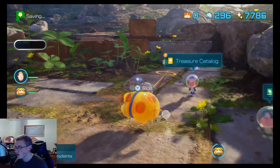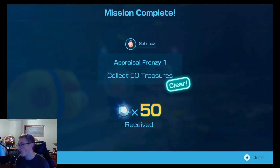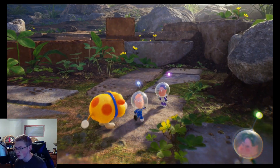Let's get our reward — isn't much but please accept it: 50 raw materials, very nice. Now he wants 100 treasures and I'm at 78, so we're close on that.